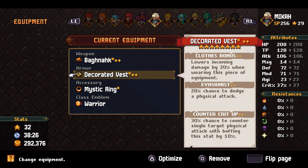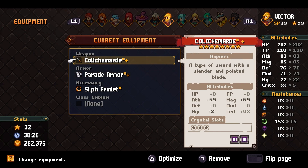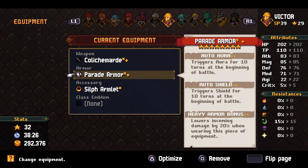Same thing here — got the Evasionist, the clothes, and gave her Counter Crit because I couldn't think of anything else right now. Victor only has three slots because this item is going to upgrade all the way, but I made it fit. He still has room for another ability. He has Auto Aura and Shield — even though he's not always in front, some battles it'll be better for Victor to be upfront to get these buffs.